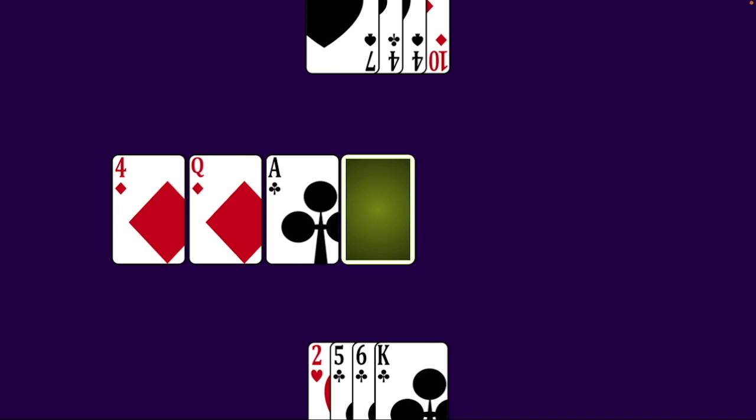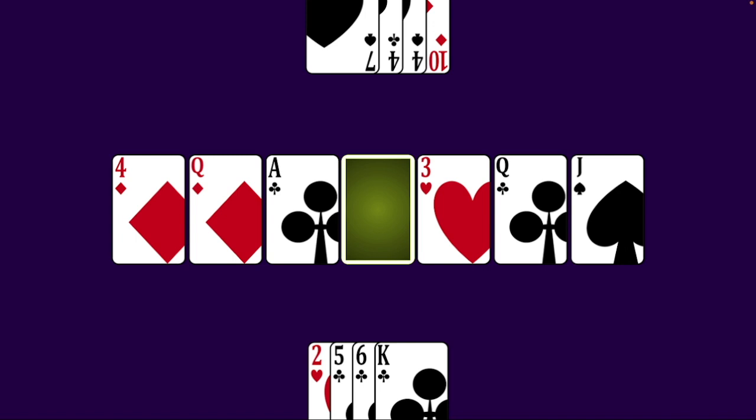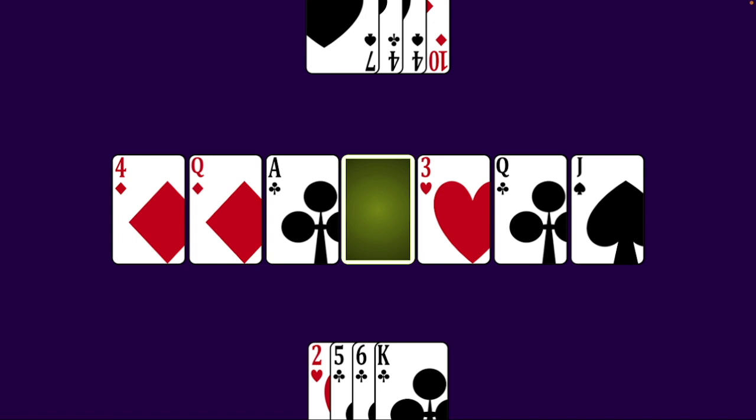To set up the game, shuffle the deck and deal four cards to each player. The rest of the deck is placed face down to form the stockpile. Deal three cards to the left of the stockpile and three cards to the right of it. This layout makes up the barrel. Each player chooses a token and places it at their starting space near the center of the barrel.